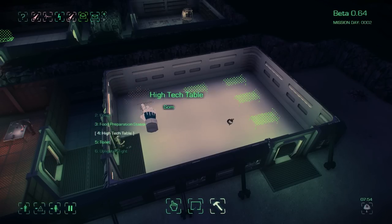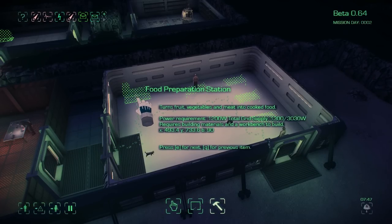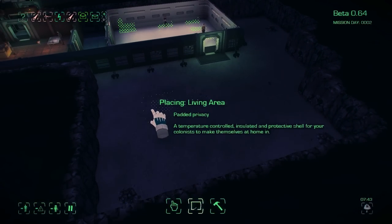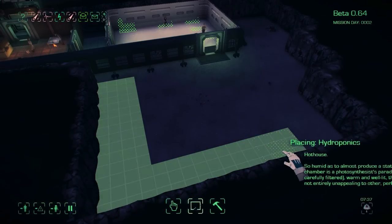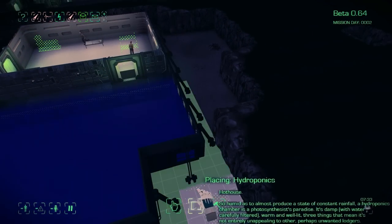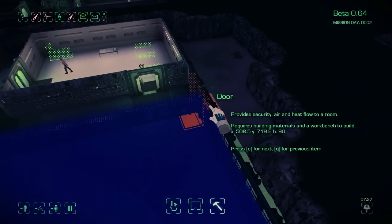What does a food preparation system do? It turns fruit, vegetables, and meat into cooked food — that's probably something we should look into. I'll put one of those right there. Hydroponics workshop is up next. Let's get that going. I dislike the way that it deletes your minerals on the ground if you place a building — that's a little upsetting. I wish it didn't work like that.